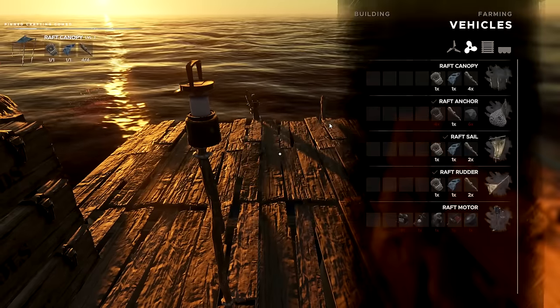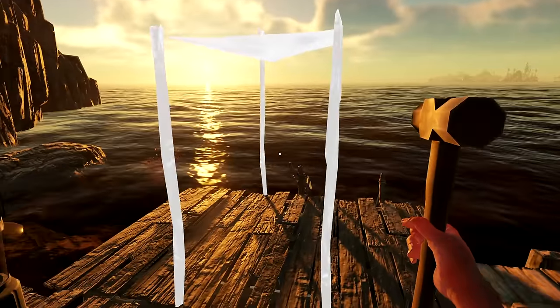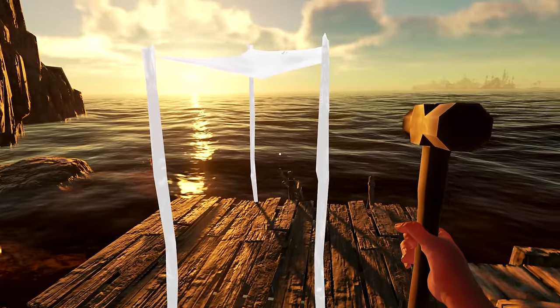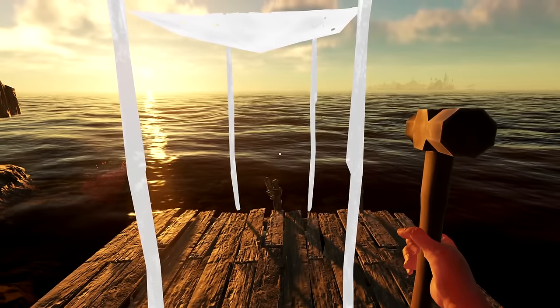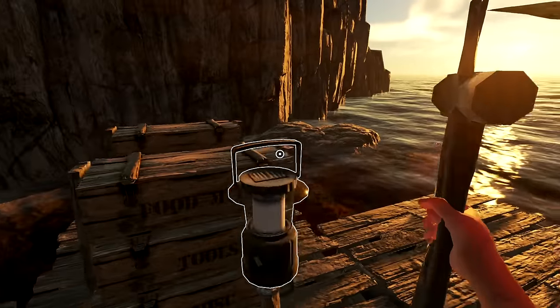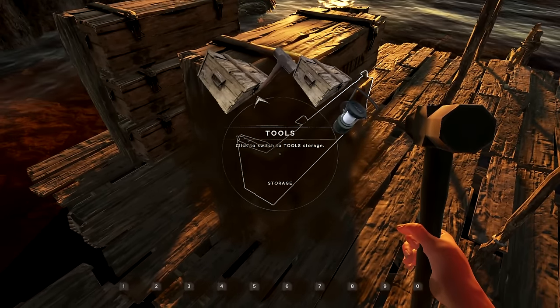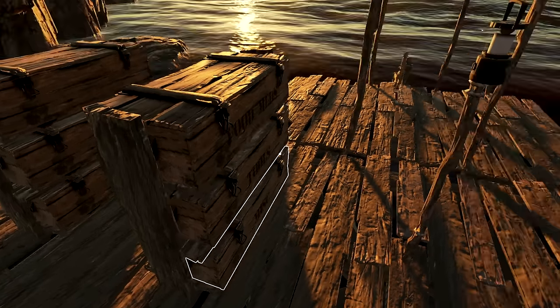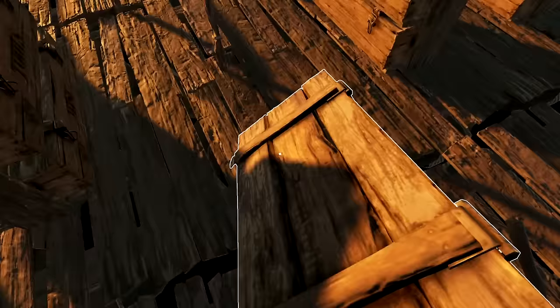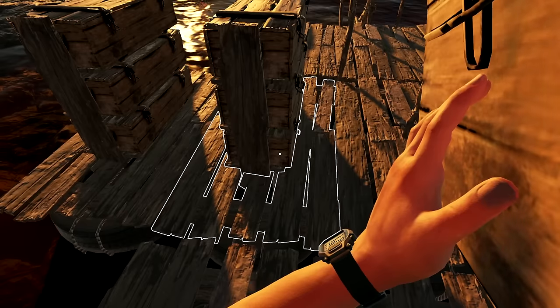Let's make ourselves a canopy. Under vehicles - right there. Let's see if I can actually put it here. It looks like I can - that's perfect. It clicks right into where it has to go, so that's fine. Now we know what's in this - it's empty. Even better!